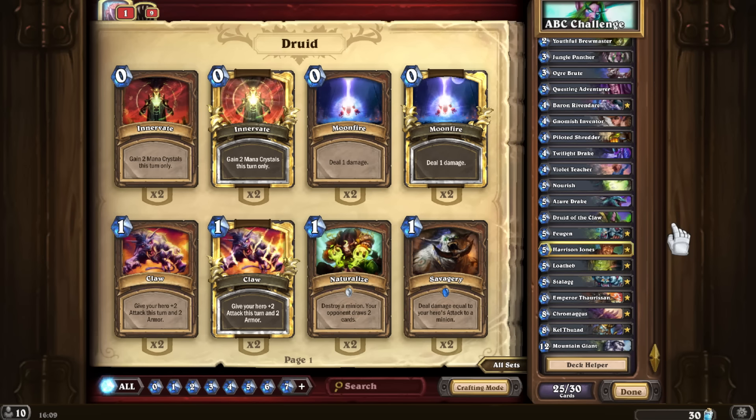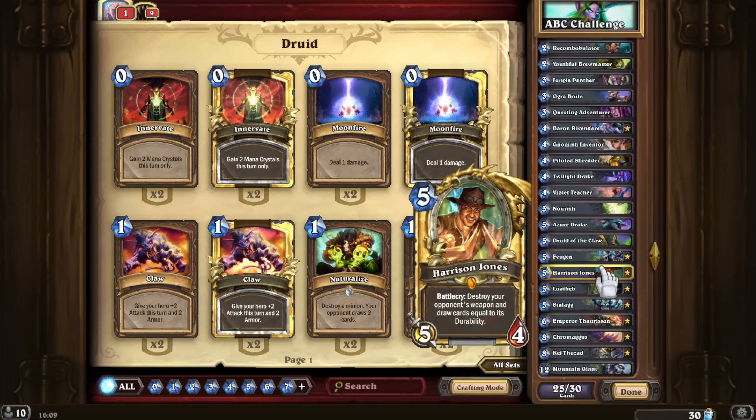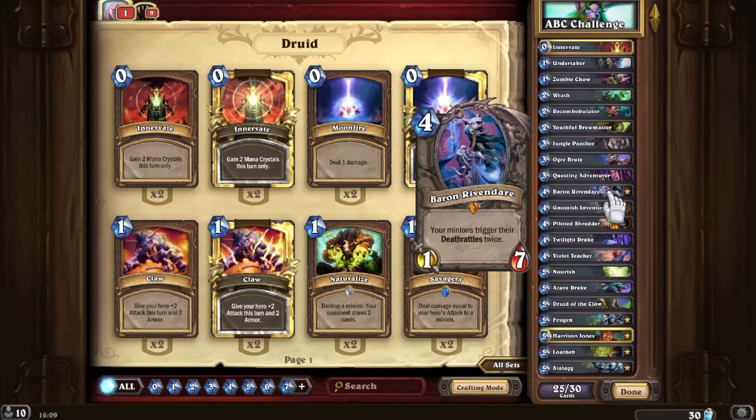For L, I decided to go with Loatheb, even though I could have gone with Loot Hoarder for some early draw. I could have gone with Leeroy but this is definitely not a rush deck. I could have also gone with Leper Gnome but I didn't really see the need for a one-drop — we'll get to having a one-drop in a minute.